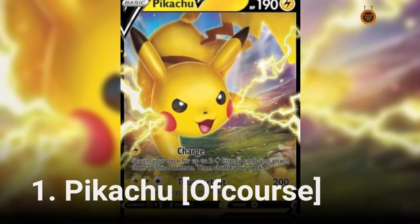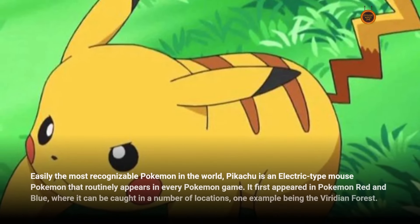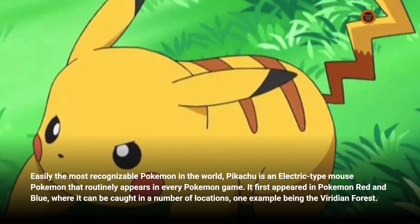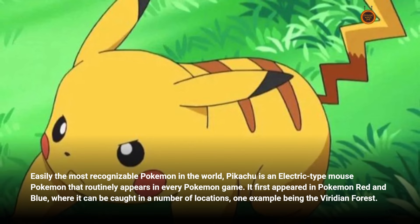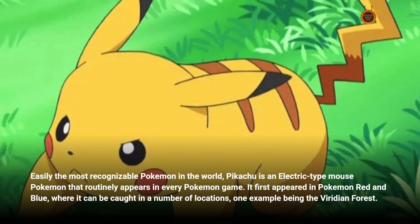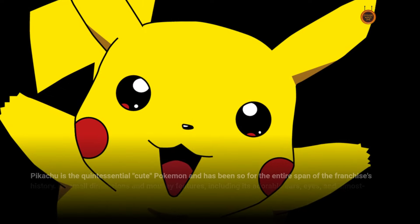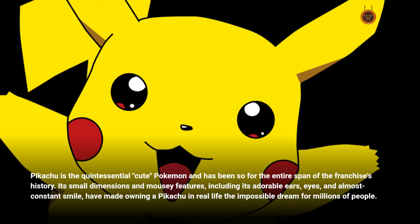Number 1: Pikachu — of course! Easily the most recognizable Pokémon in the world, Pikachu is an electric-type mouse Pokémon that routinely appears in every Pokémon game. It first appeared in Pokémon Red and Blue, where it can be caught in a number of locations, one example being the Viridian Forest. Pikachu is the quintessential cute Pokémon and has been so for the entire span of the franchise's history.